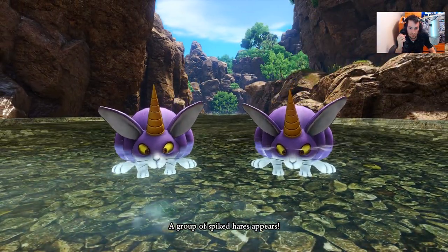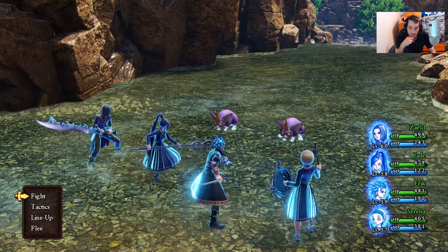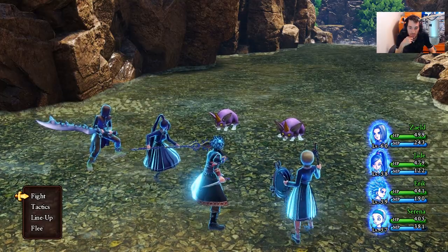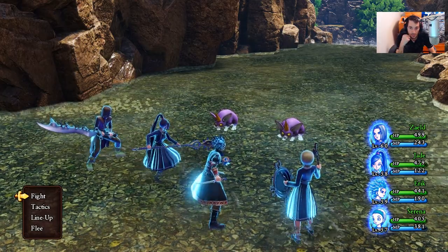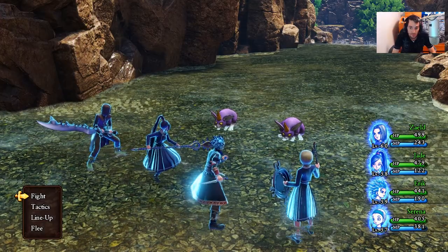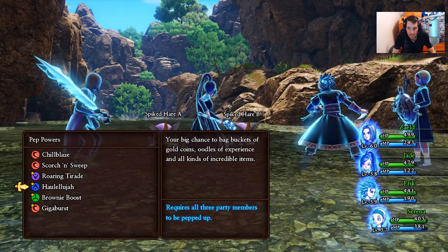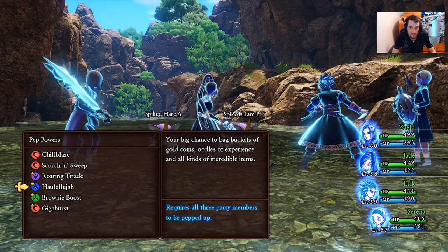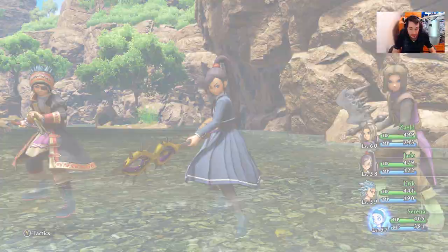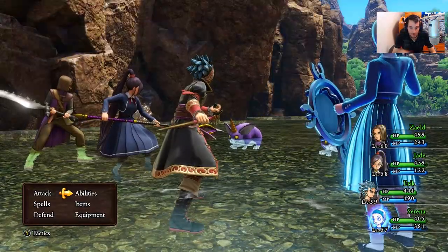These spike hairs have a chance to have a rare encounter with them, which also has an increased chance to give you the bunny tail. You also have a chance to have three spike hairs with them instead of two, which will give you an extra item. But since we have two spike hairs here, I'm just going to use Hallelujah — it's kind of rare to find three of them, and it takes quite a bit of time, and your pep power will likely run out. So let's use Hallelujah.